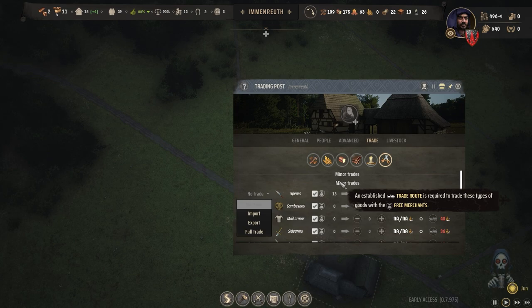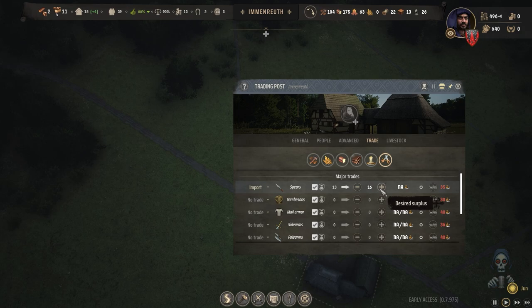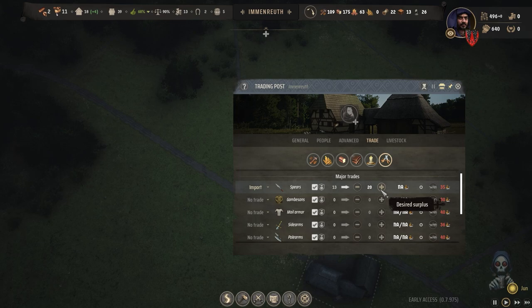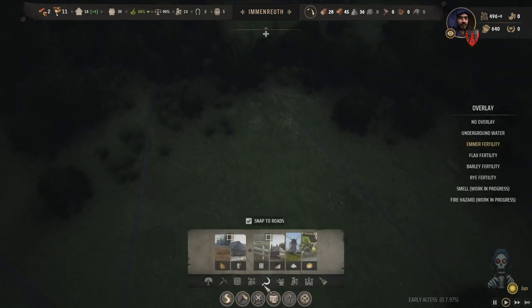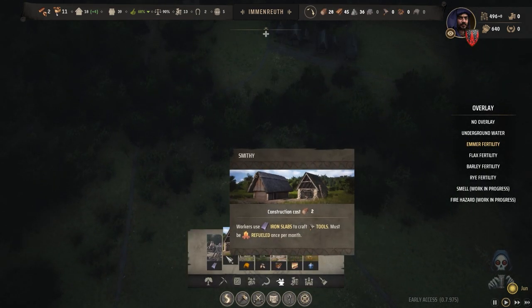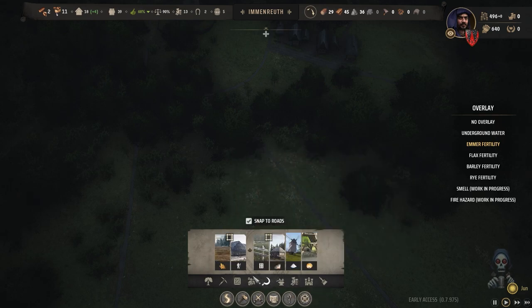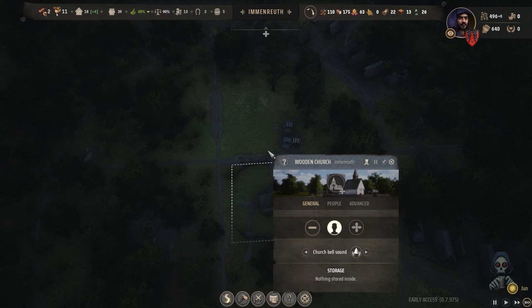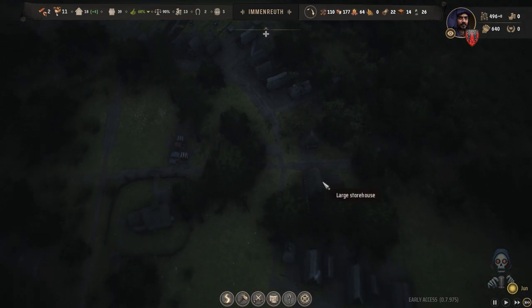The only option is to import meat from the trading post. I will also import some spare weapons, because we have had many wars that caused the death of about seven men. We started the game with 20 spares and now have 13, so we can only assign 13 army men. Importing weapons will increase that number.